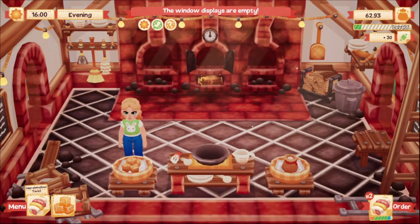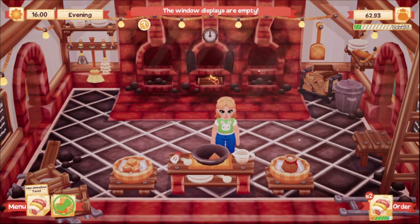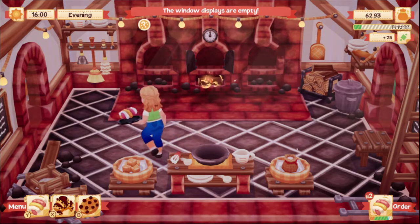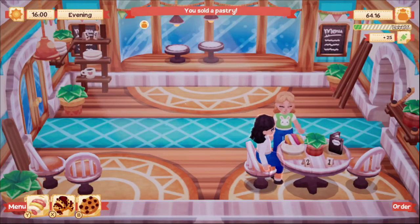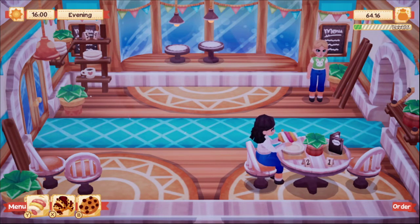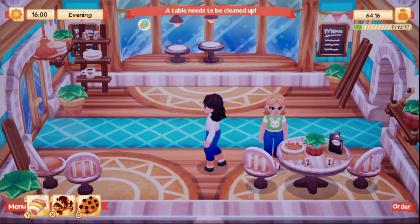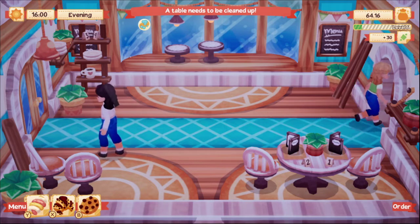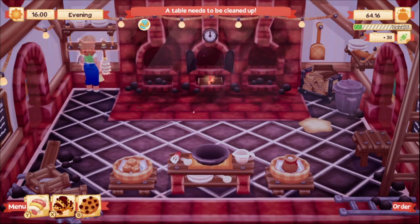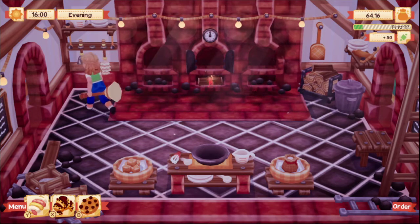We can do the candy — it's a marshmallow twist, that kind of sounds good! I really like the art style a lot. It's very simplistic but yet very detailed — does that make sense? Can you be simplistic and detailed at the same time? I don't know, but I kind of feel that way about this game.